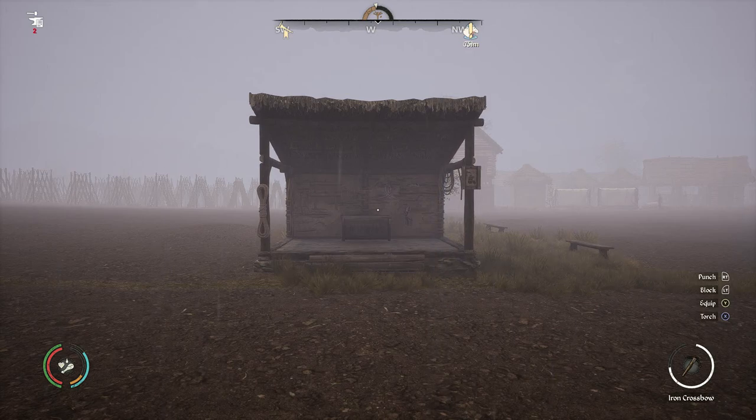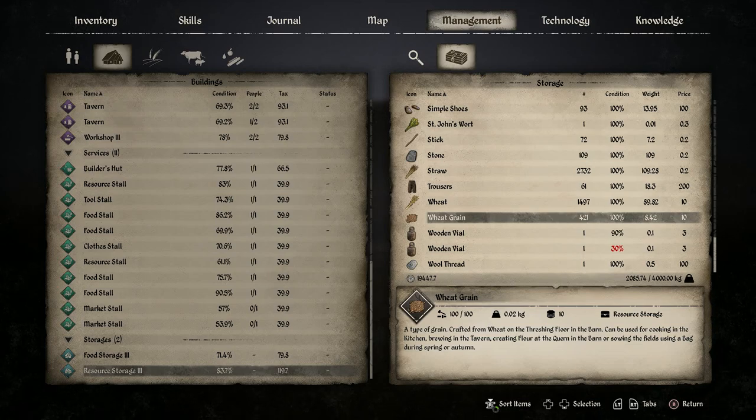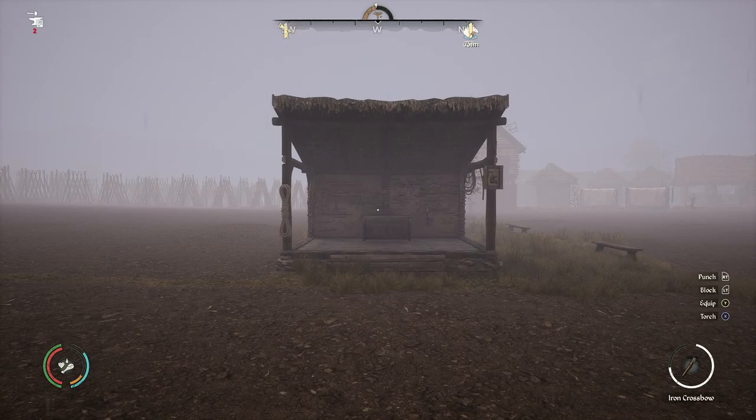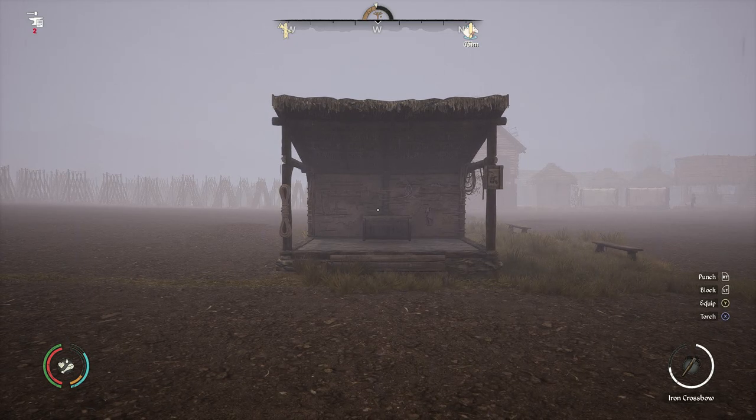Another reason your farmers could be idle is the wrong season. If you look at wheat grain, it says it can be sown into fields using a bag during spring or autumn. Every seed you can sow will tell you which seasons it can be worked with. Most sowing happens in spring or autumn, with a few able to be sown in summer, and one — carrots — able to be sown in winter. So if you don't see an icon but your farmers aren't doing anything, it may simply be the wrong season and they have nothing to do.